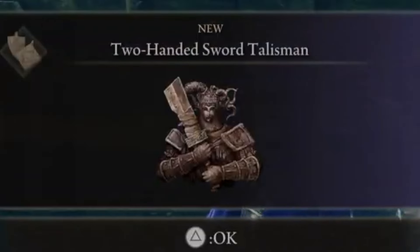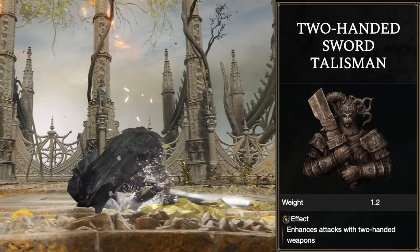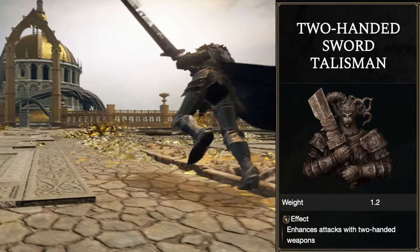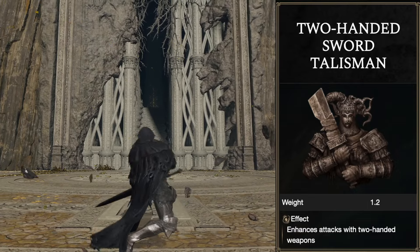The two-handed sword talisman is a game changer for big weapon lovers. You can find it in the temple ruin inside a chest. It's a game changer because big swinging weapons always had something missing about them.